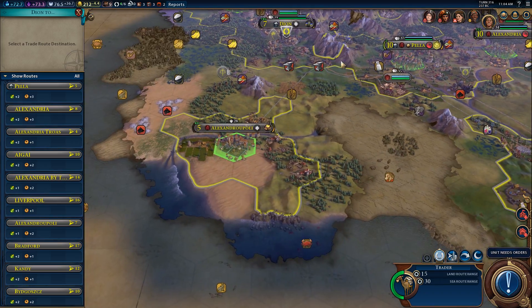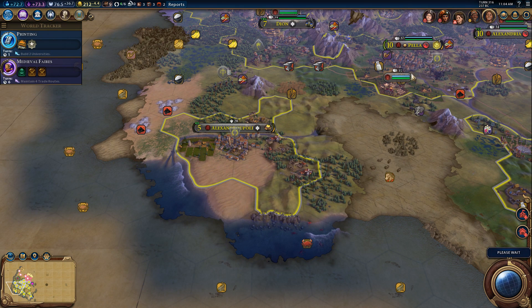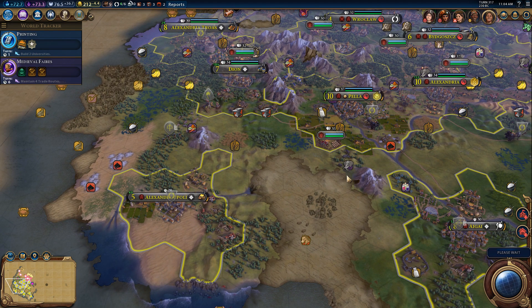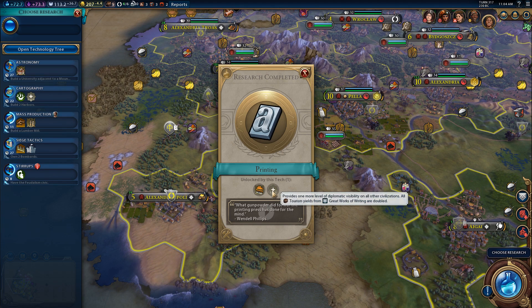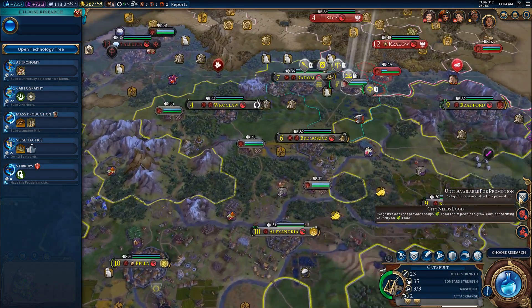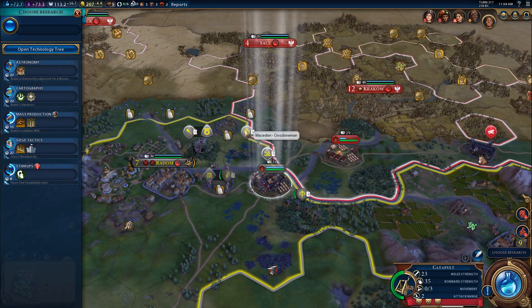I've got trade routes set up. Let's go ahead and move you to Alexandrupoli and have a trade route set up with Pella, just to have a road up that direction. What gunpowder did for war, the printing press has done for the mind - this provides one more level of diplomatic visibility on all other civilizations, and all tourism yields from great works of writing are doubled. The Forbidden City has already been built by Nvemba, so that sucks. Let's go ahead and do combat strength when defending - we're going to need that against those guys.